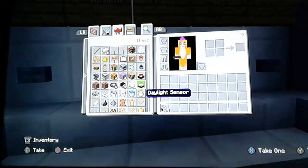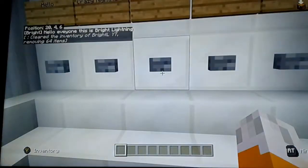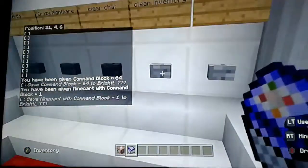I'm just going to start off by showing some simple stuff like clear inventory, clear chat, and I'll show you outside after I go through all this. This just clears the whole chat. This gives me some command blocks — gives me command blocks in Minecraft.